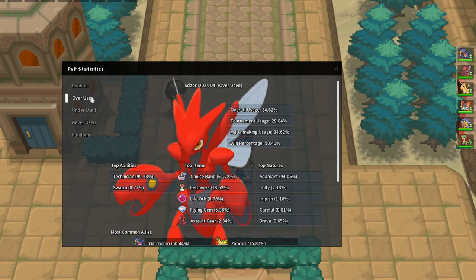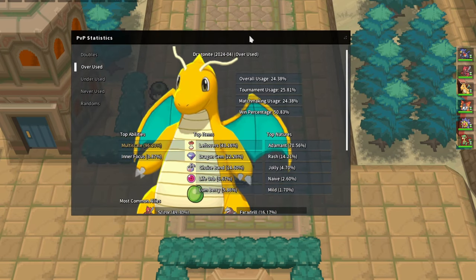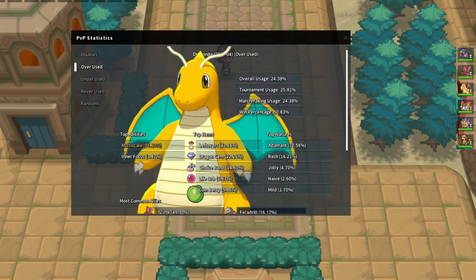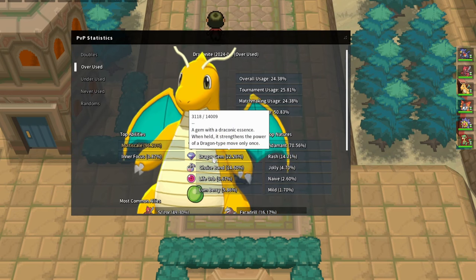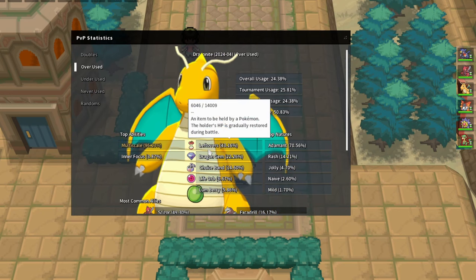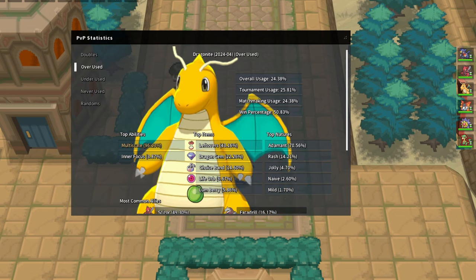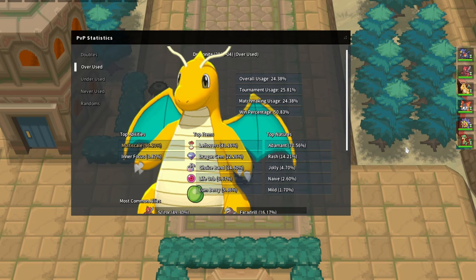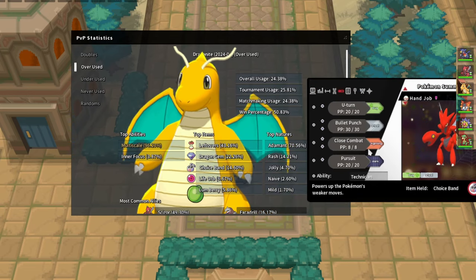If you lead Starmie and they lead Scizor, your Starmie is basically dead because we don't have Hidden Power Fire. Next up we have Dragonite - definitely a scary one. With Multi-Scale we have our own Dragonite which can live a plus one Dragon Claw. One out of five Dragonites you face has a Dragon Gem. They are often also used with Draco Meteor and Leftovers. Our Dragonite can typically live a plus one Dragon Claw if it has Multi-Scale.